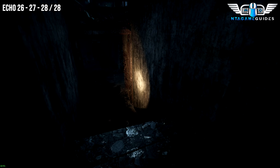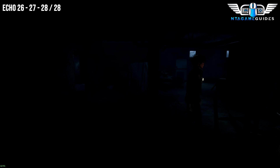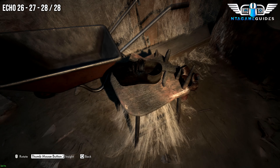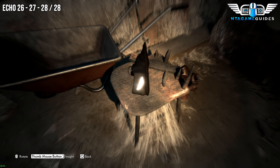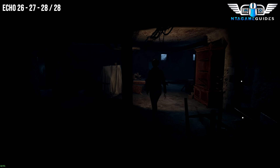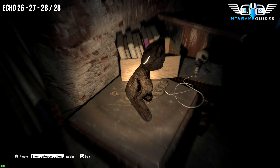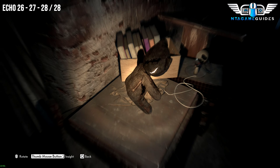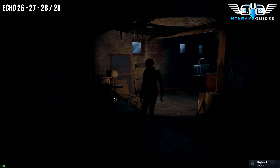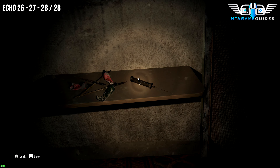Eventually along your venture, you will come down into the basement of the red house. You will find three Echoes very close by. As soon as you come down and head directly straight, you will see the wheelbarrow — this will be the shoe right next to that. Your next one: go away from the camera to the very end and you will find the teddy bear. The next one will be the syringe.